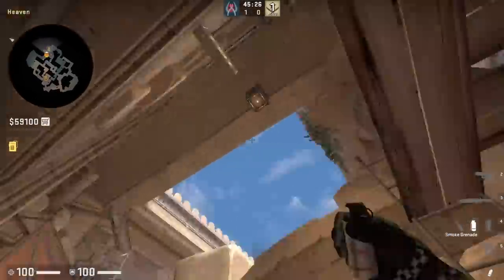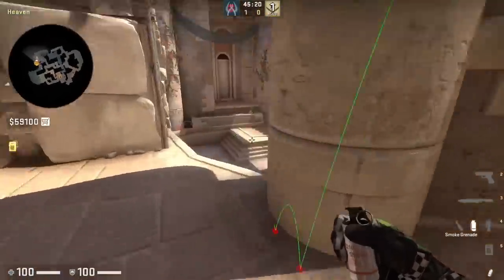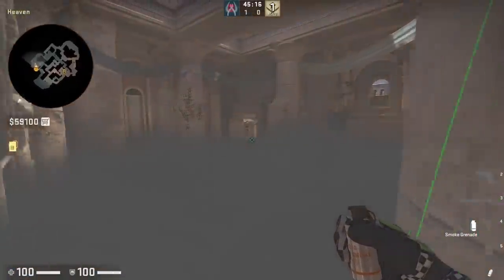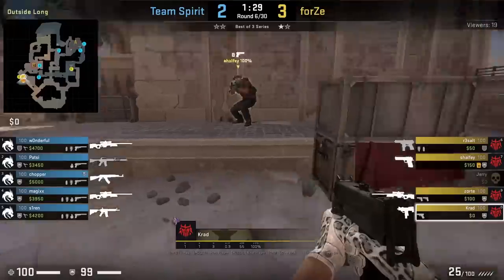I saw Diha throw this heaven one-way smoke against ATK. You stand in the middle of this wall, put your crosshair like this, then left click throw. The smoke lands on the bricks below heaven and gives you a nice one-way to spot towards A main.